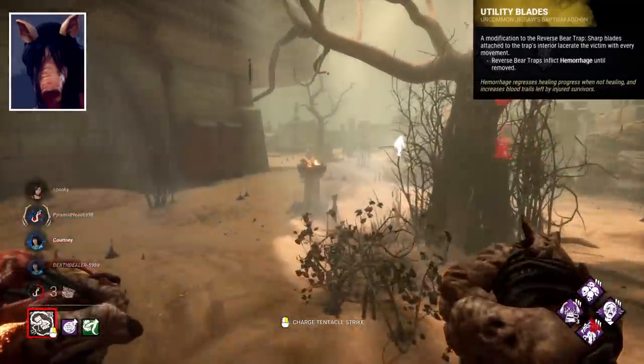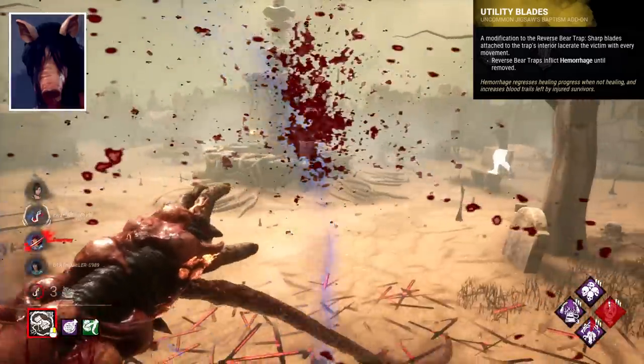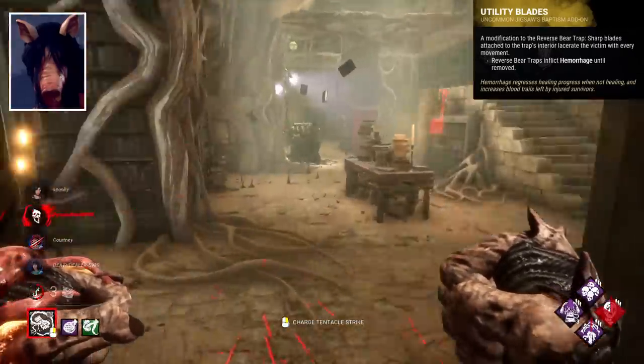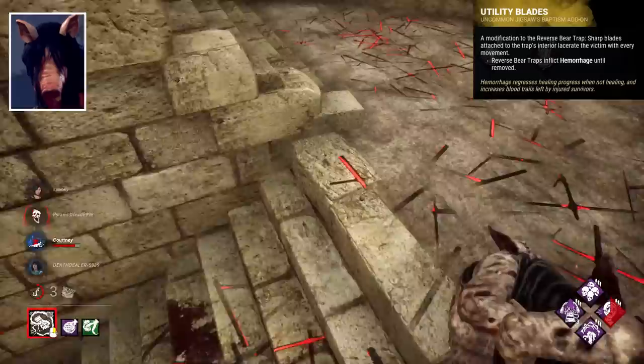Utility Blades is her weakest I think, applying haemorrhage to trapped survivors. Most survivors will prefer to remove their trap before healing, so this won't do much. Ideally, for trapped survivors you don't want to be chasing them too, so the application of haemorrhage doesn't make much sense.